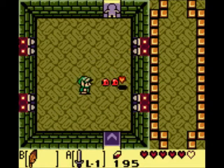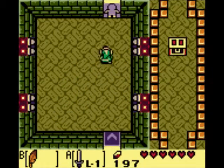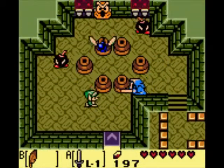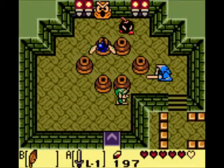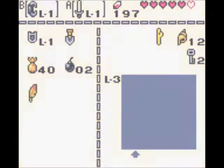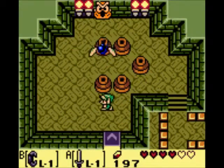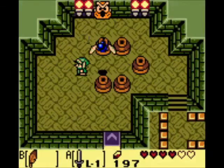Take these guys out. And there's a chest that opens up for us. Okay, let's pull out our power bracelet. And yeah, we need some bombs here.